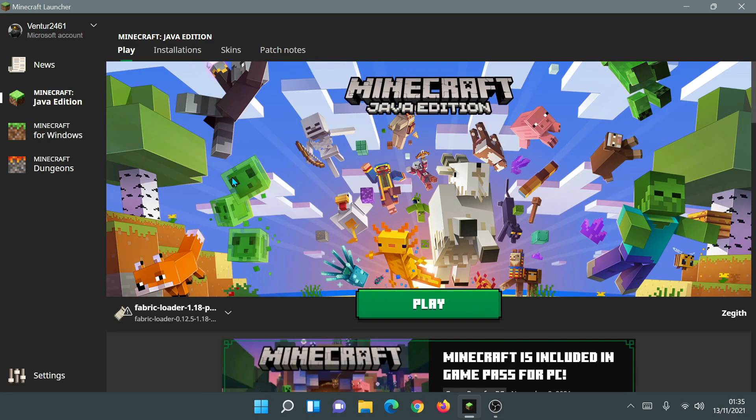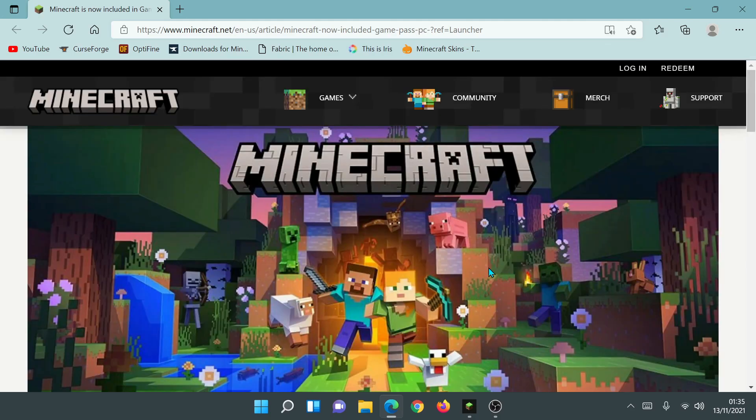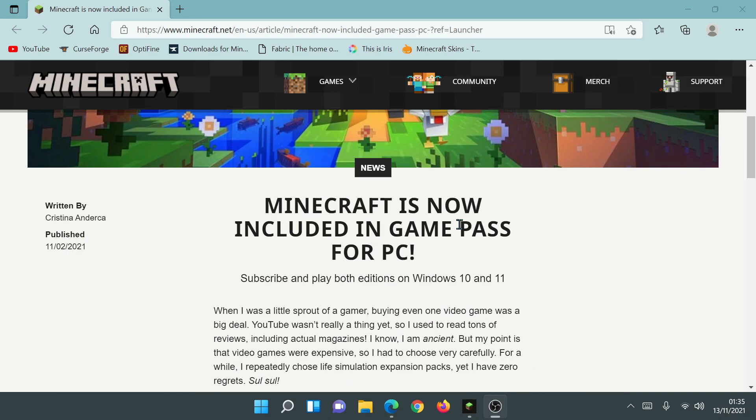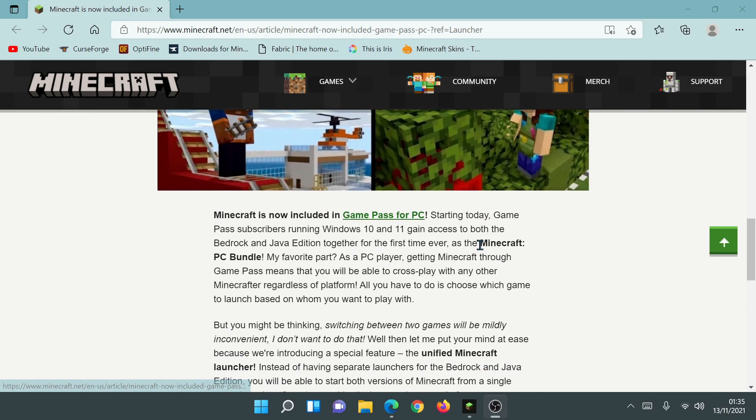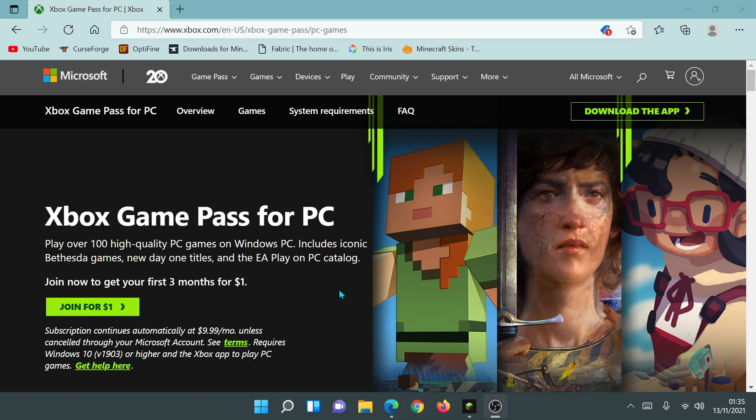To purchase Game Pass, if you look at the post in the launcher that says 'Minecraft is included in Game Pass,' click on 'Read More' — it should open up in a new browser. You can read about Minecraft being included in Game Pass, and if you want to get it, click on the link that says 'Game Pass for PC.'